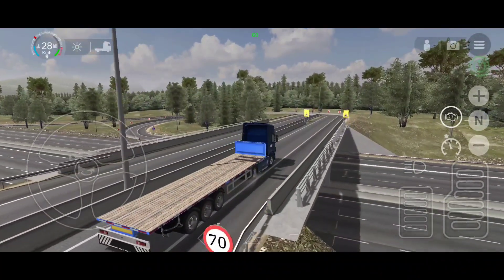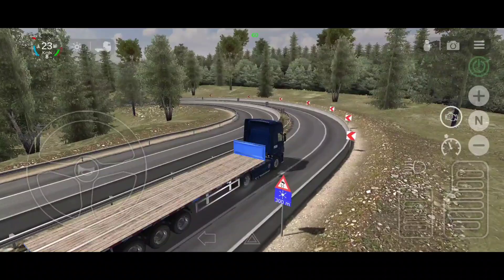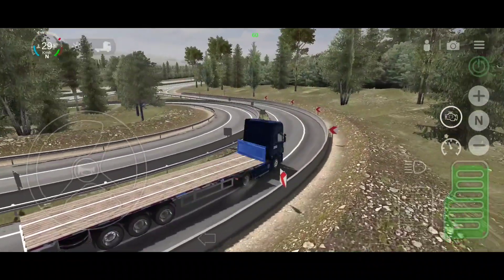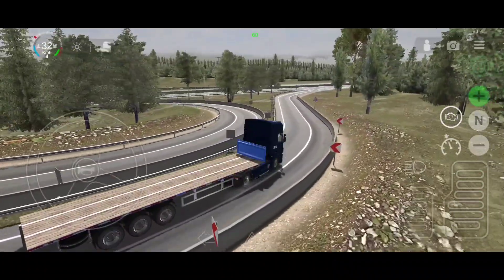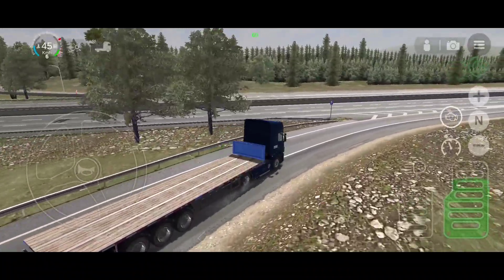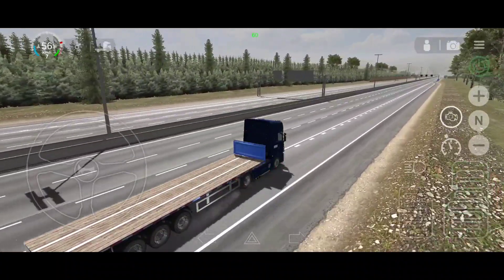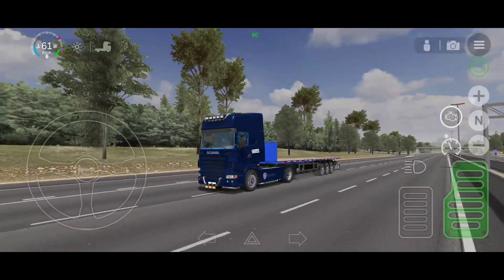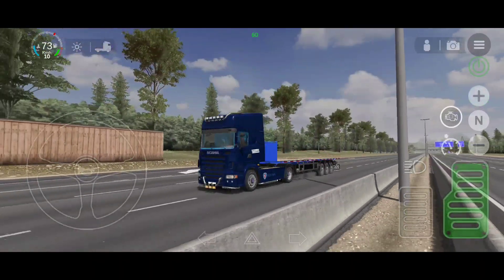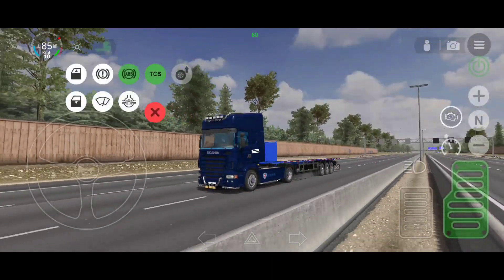Once they're done with the map and the GPS, they will proceed to both the AI traffic and the job system. One developer will work on the AI and another will work on the job system simultaneously. It's going to be a very thorough process, and we might expect this to be finished by the end of May, with testing in June before the release. Hopefully everything will go smoothly and testing wraps by the end of May so the developers can release the game by June. Just keep in mind this is all for the beta version.